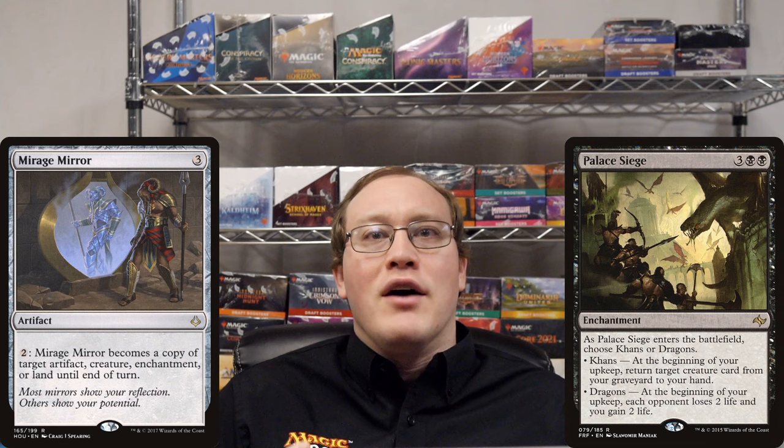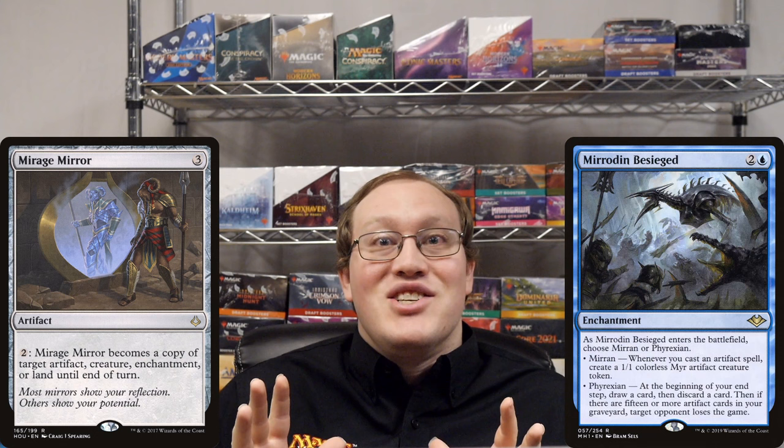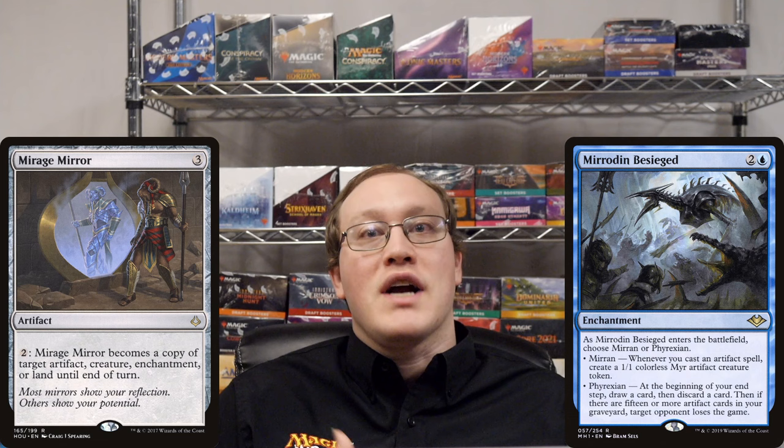Fair enough. Let's say that we're trying to make the Mirage Mirror into a Mirrodin Besieged — it has the word 'Siege' too. Okay, fine, I'll stay on task here.